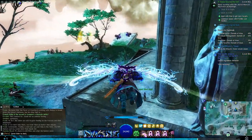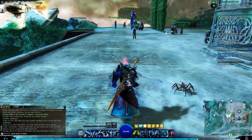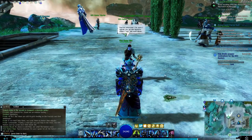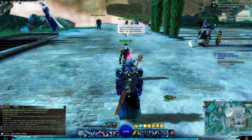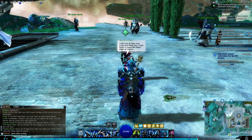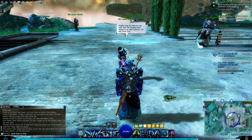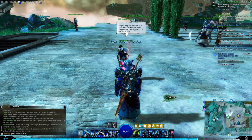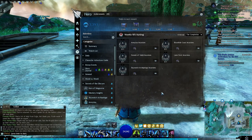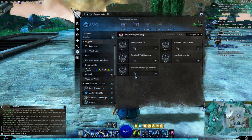Player navigates to Rianna's location. Upon arrival: 'Hey Rianna.' Rianna responds: 'You've returned — I'm sure I speak for all the hunters when I say job well done.' Commander: 'I had a lot of help from Zoja, but thank you.' Rianna: 'Frode made it sound like things might be urgent.' Rianna: 'Dagda may be back on our side, but the Kryptis have stepped up their efforts — let me show you.' Player: 'Okay, weekly rift hunting now — interesting. Let's go close more rifts.'